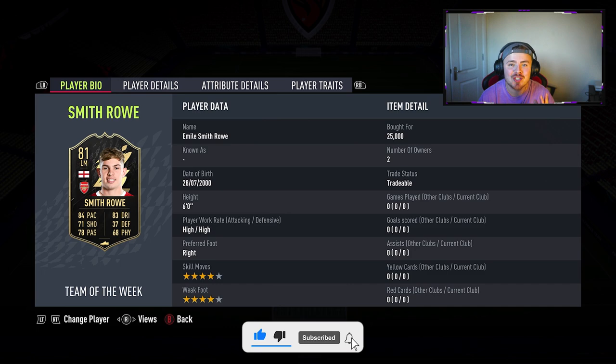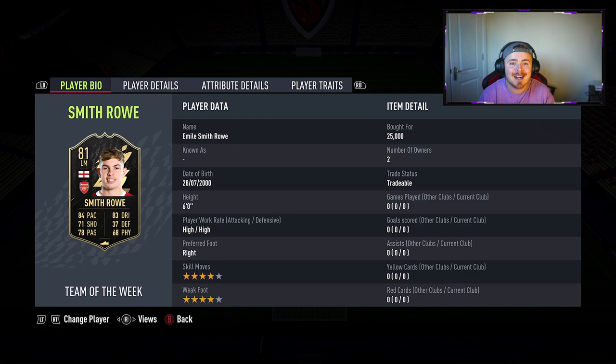A bit controversial. By the time you watch this video, it's probably shot down in price, but as it stands right now it is three past six — I sniped him up. Every other card's up for about 35k plus, but realistically he's going to be in that 10 to 20k bracket. The only reason this guy may be a little bit more expensive is purely for the Arsenal premium. Players from Arsenal and in-forms like Saka last year tended to be a little bit more expensive than what they should be.